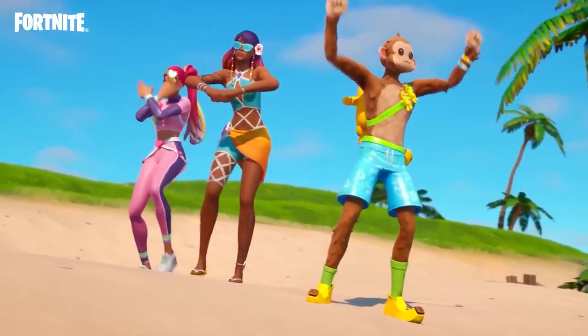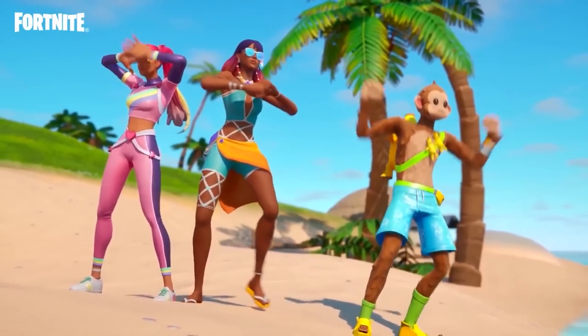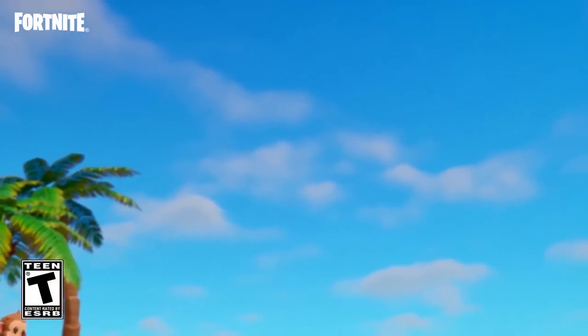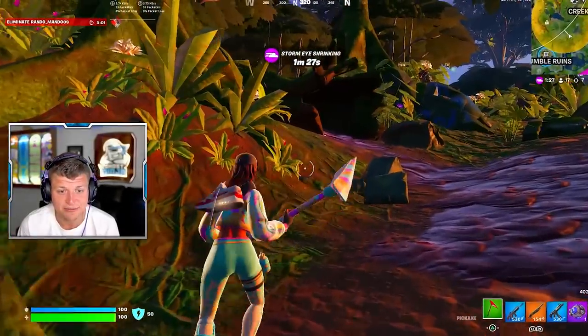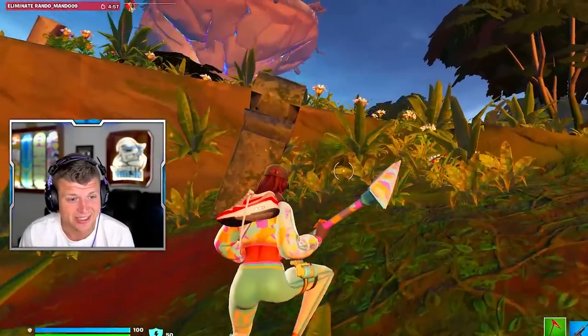Here's the new summer trailer: you can see there's a new Bright Bomber skin, a brand new monkey outfit we talked about earlier, and also the July Crew Pack. This all fits the theme and could be an amazing trailer for the Summer Escape event starting July 4th.